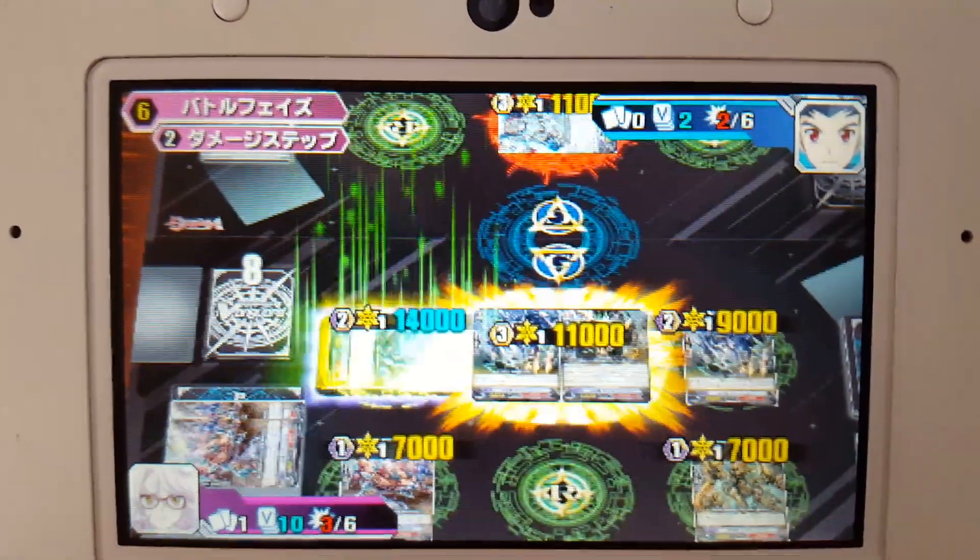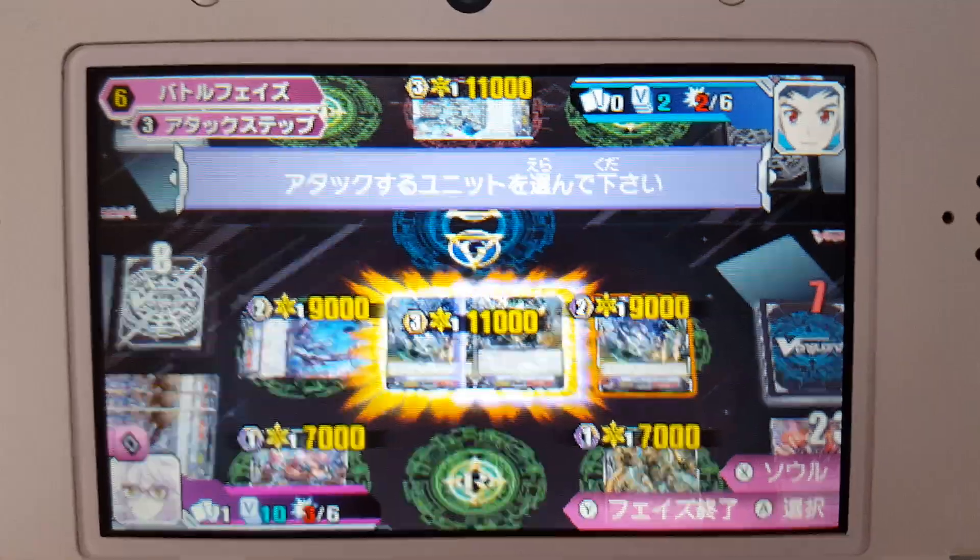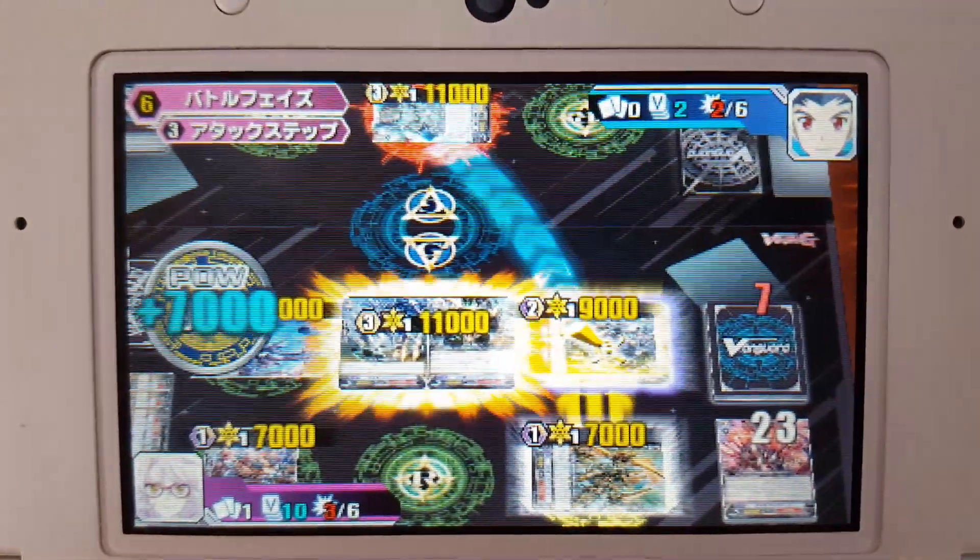After that, his skill triggers and we get to unflip one, even though it doesn't really matter in context here. We're going to smack them upside the head with our 16k row over here.